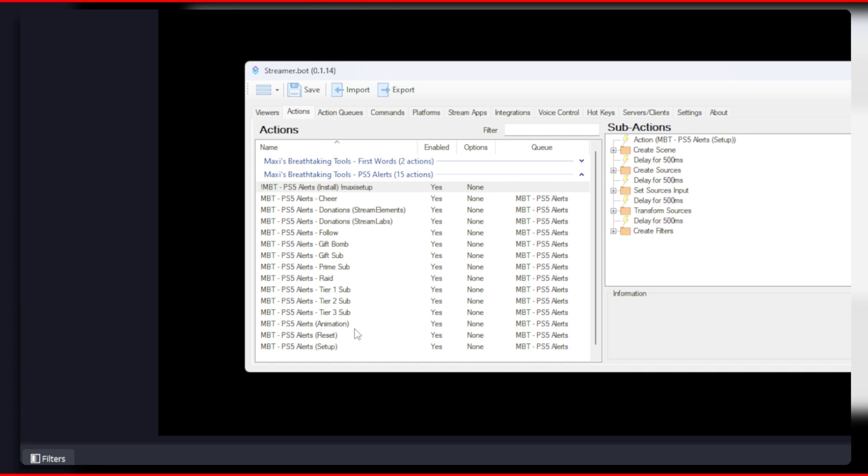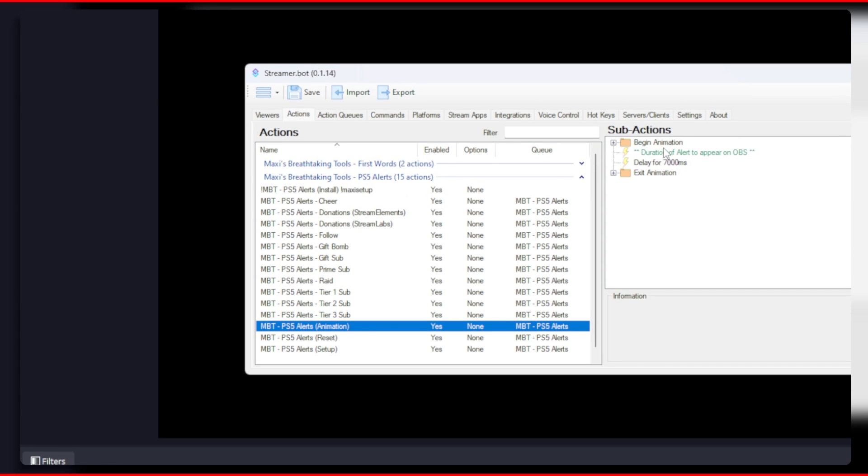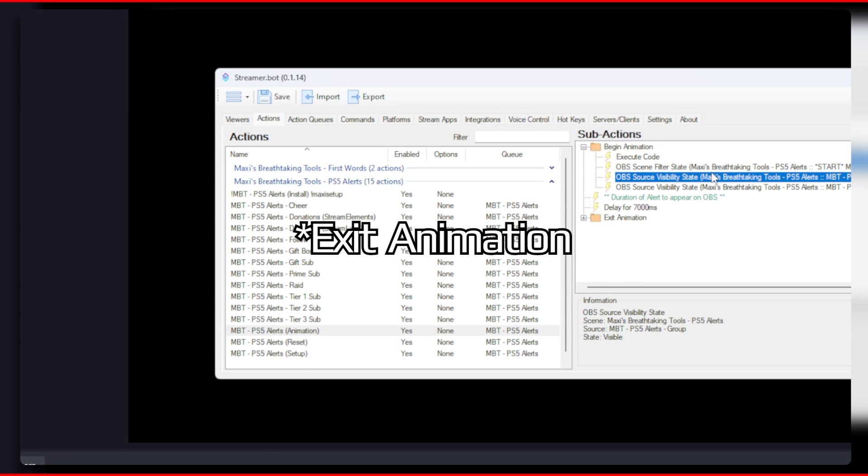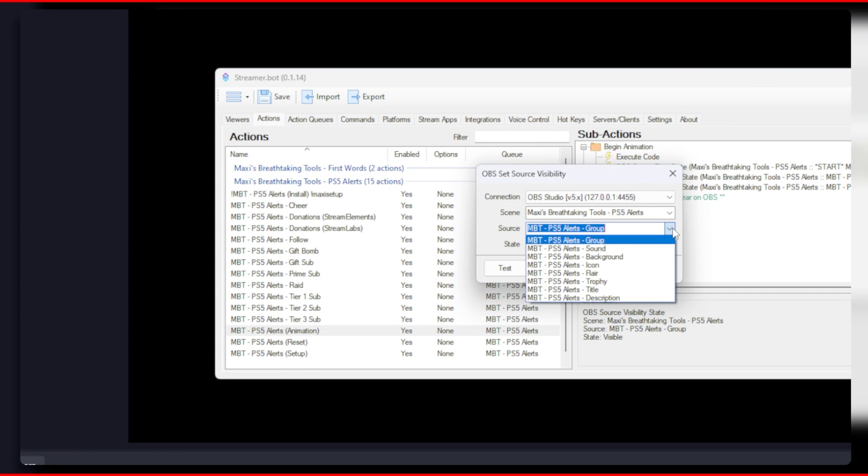If you named it something different then you will need to go into the animation action on Streamer Bot, and under the groups begin animation and hide animation you will need to change the value of the show and hide sources to the correct group name.